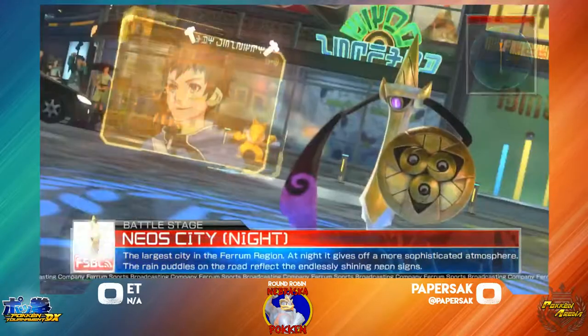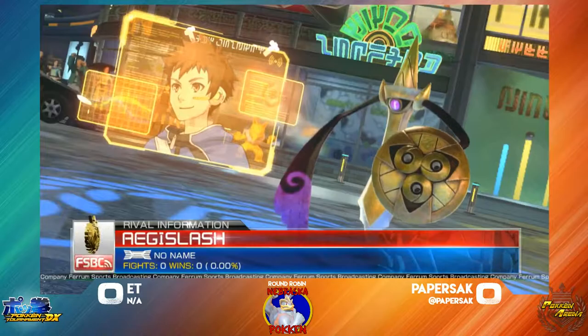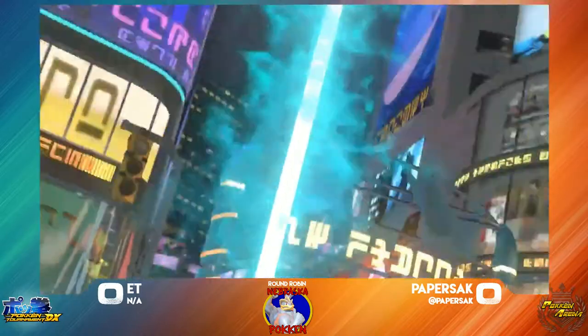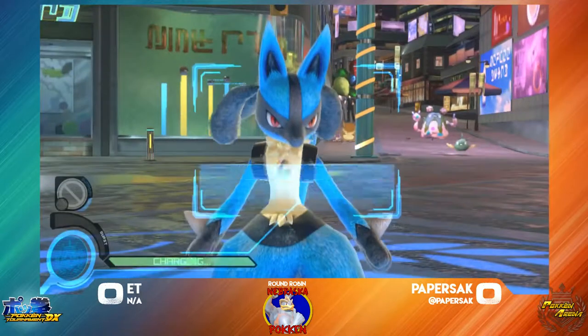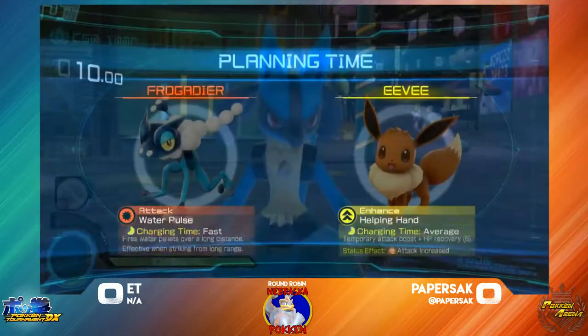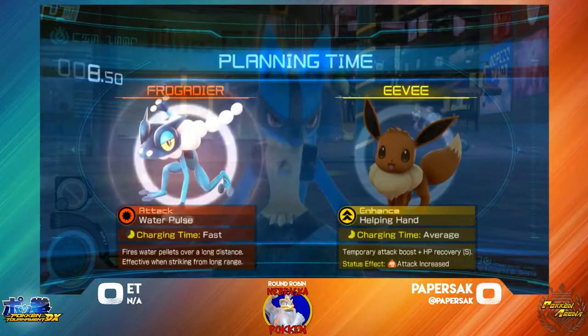Of course, Lucario versus Aegislash. Definitely don't know much about Aegislash's matchups — it's still a new character, which is awesome. Stuff to discover. Let's see how much knowledge Paper Stack can bring in this, and also what ET can bring to the table.